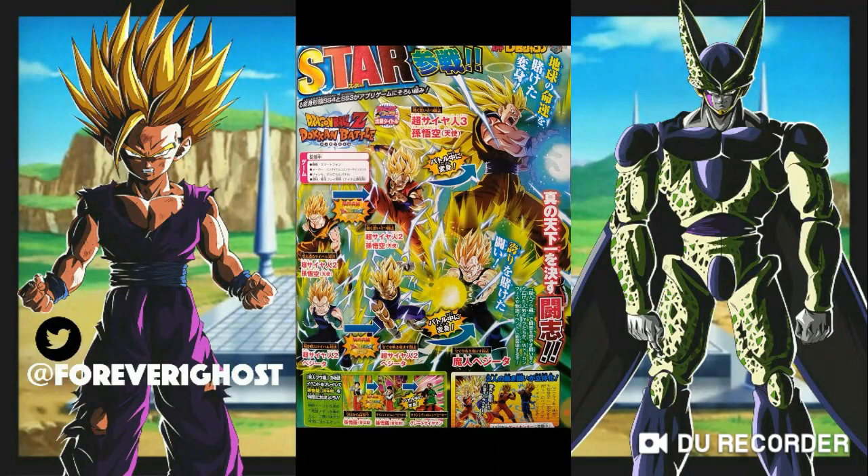I did not miss the Great Saiyaman that's in the bottom left there. I don't know if he's going to be a retreat card, just like Trunks and his father Vegeta — where when Vegeta comes back, Trunks goes in his place, kind of thing. We'll see.